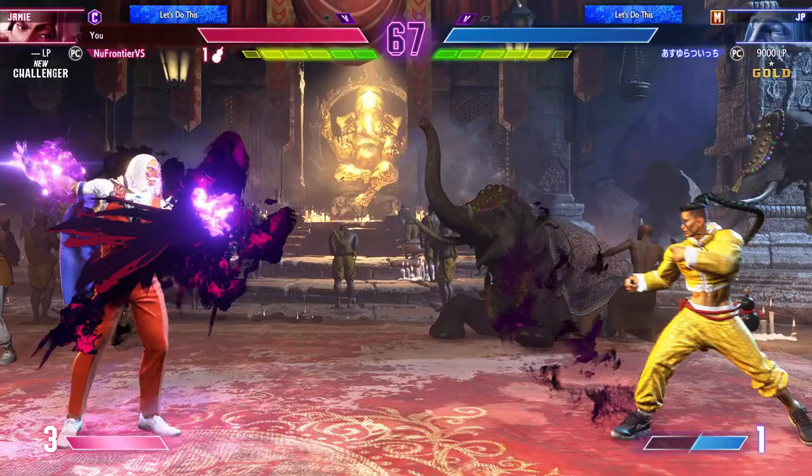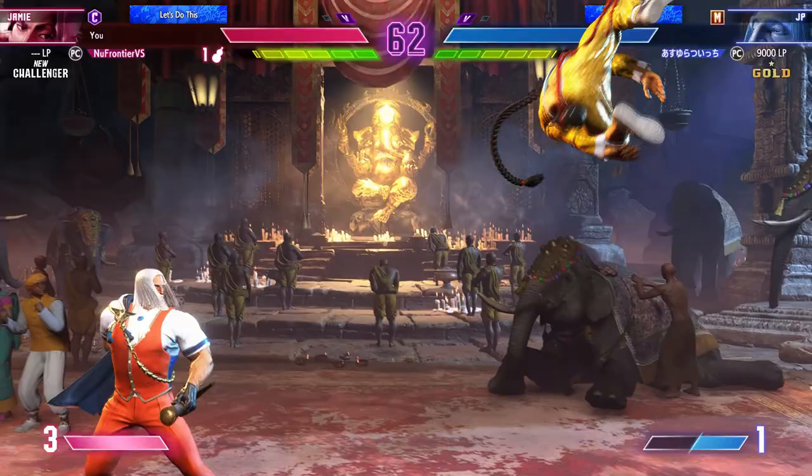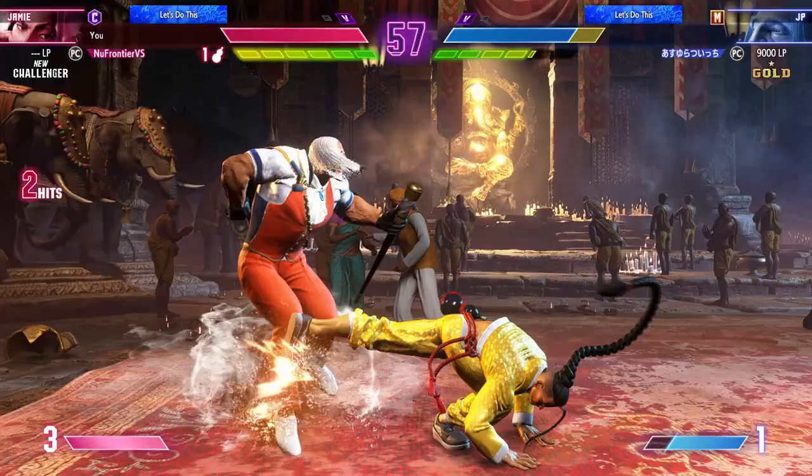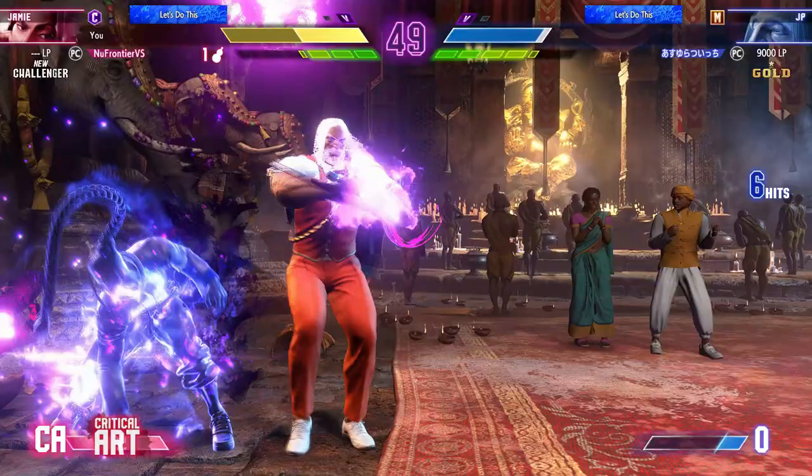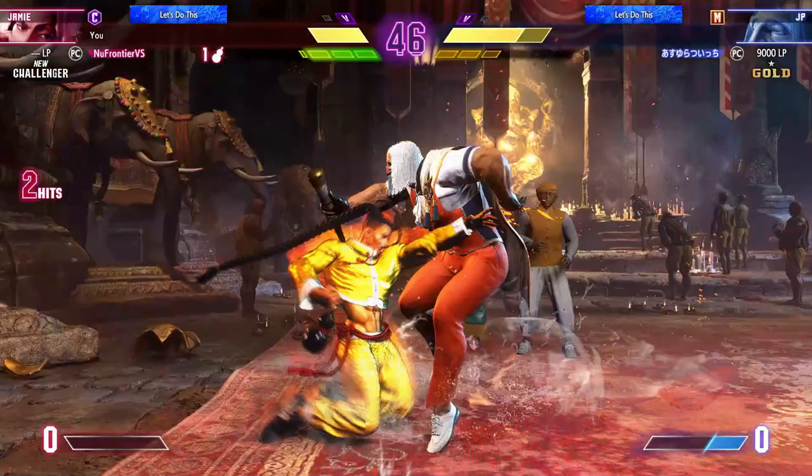Now against JP, his zoning game is incredible, so you need to be careful of his command grab, as that can be one of your greatest enemies in this matchup. Look for opportunities when he tries to set up his gameplay, and optimize your reads to get a knockdown. JP suffers in defense where you excel in offense, so take advantage of that as much as you possibly can, and most importantly, be patient and don't get frustrated.